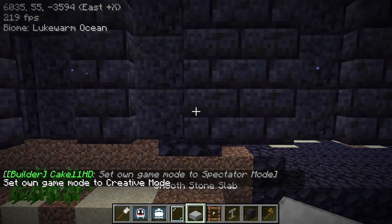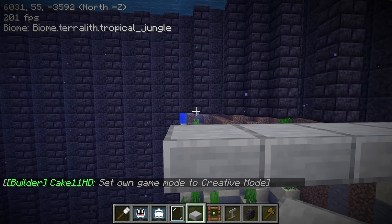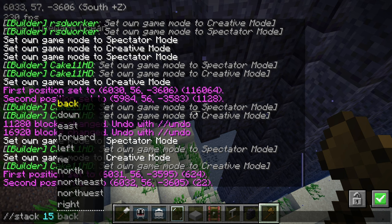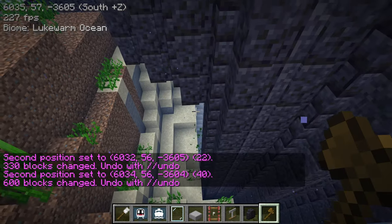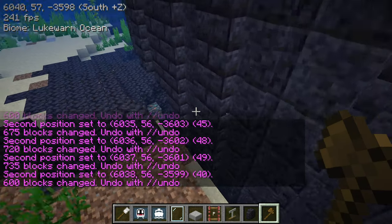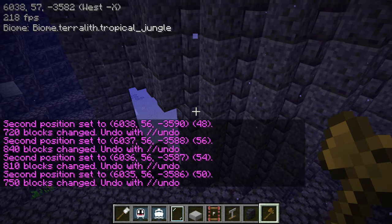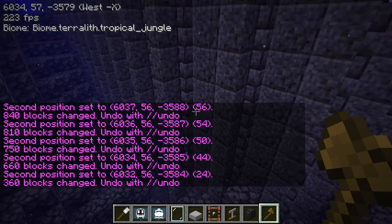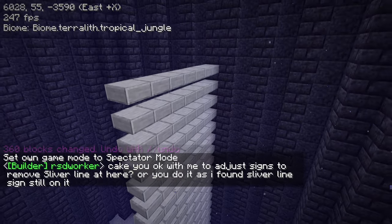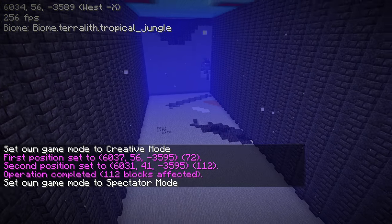A trick I like to use is to extend this down to the middle. Left click to set the first position, right click and then stack 15 down — right click, stack down, right click, stack down — like that. It should work even for this side as well. If everything goes well, this should stack nicely. We just have to remove this stone slab and we should be good. Nice — platforms are all set!